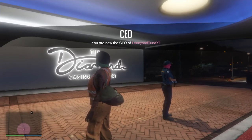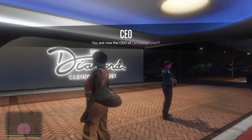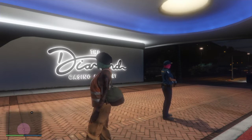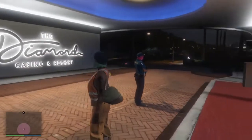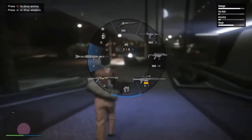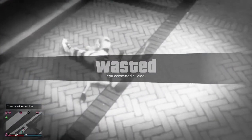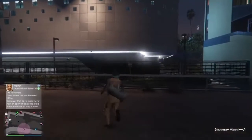Hey guys, it's Lenny, welcome back to the channel. This is the give card to friend glitch. I'm going to show you two ways you can do this: the two-player method where the friend giving the card can keep calling cars out, and the three-player method where you just need one friend glitched out so you can receive cars from the other friend. I'm in an invite-only session — it doesn't matter if you're in invite-only, public, or friend session, but ideally be in a session where no one can bother you.